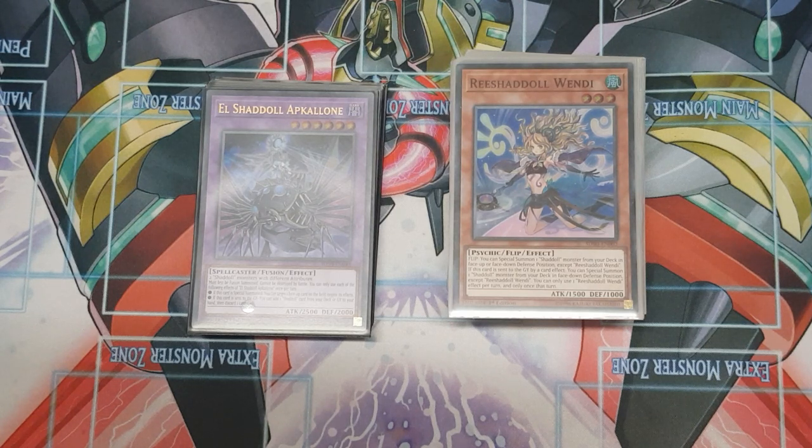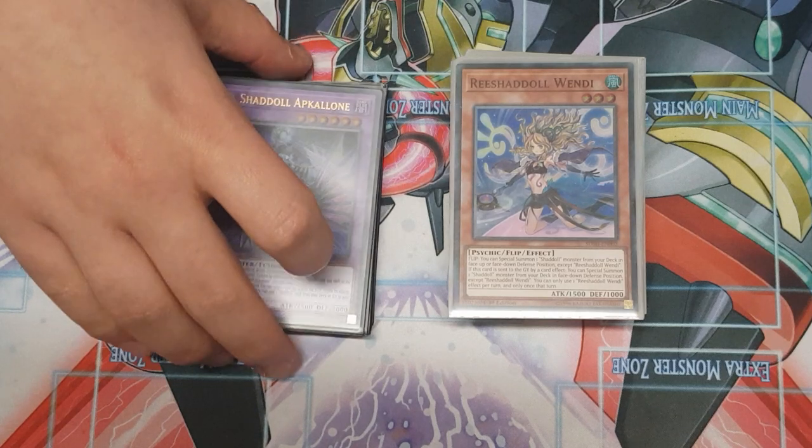There are no cards in this deck worth more than about five pounds. Before you ask about Emergency Teleport — yes, I am planning on playing it, I just couldn't get my hands on one. The majority of the cards in this deck profile can be found in the new Shadoll structure deck. But without further ado, let's go.